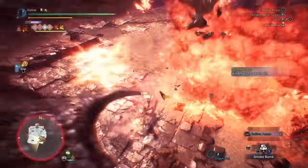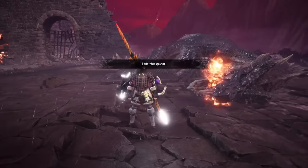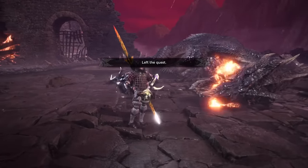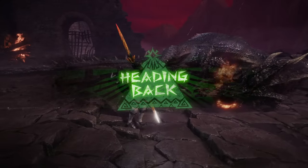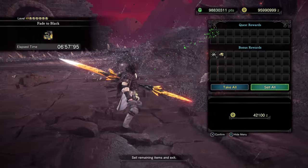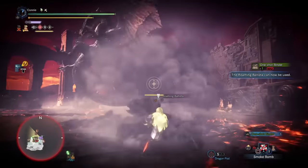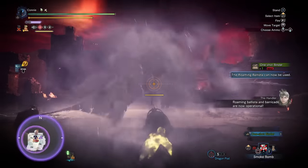A little bit of an unlucky run here — I kind of mistimed some stuff — and we've still got a really quick time. Very consistent horn breaks. There are so many punishable moves now that you're not relying on cone RNG for all of your DPS. You can get triple fireballs you can punish, you can punish him while he's on the ground, there's a whole bunch of moves you can punish. And that's a seven-minute run. If you get better RNG it'll be faster, if you get worse RNG it'll be slightly slower.